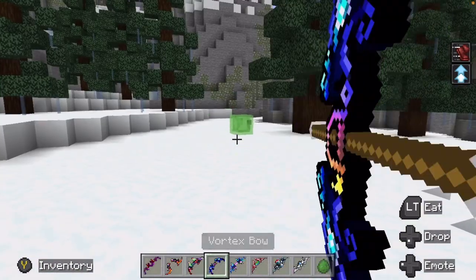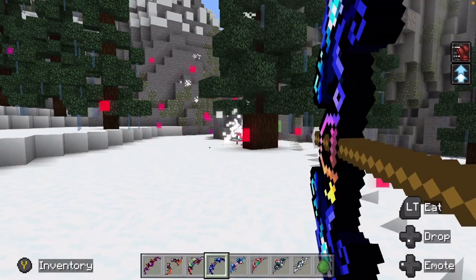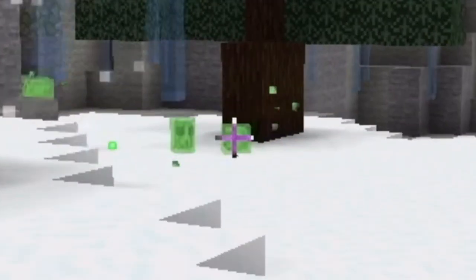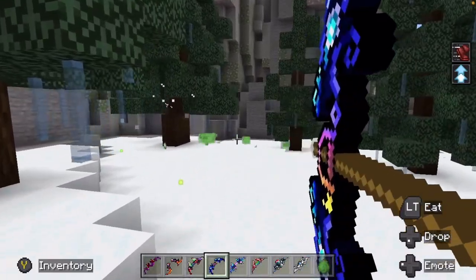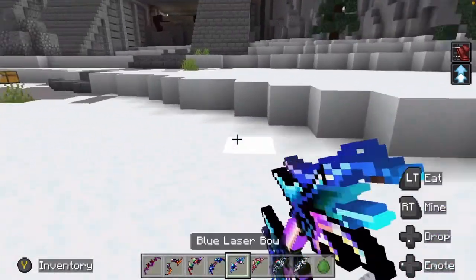Next up, vortex bow. Very quick draw. Does that just kind of throw them around? Oh yeah, this one just kind of throws your enemy around. It's visually kind of pretty. Don't get near it though — it kind of hurts.